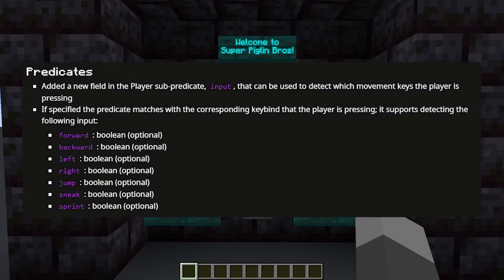These are predicates that allow functions to basically check which keys the player is pressing. It can check movement keys, the jump key, sneaking, and sprinting.